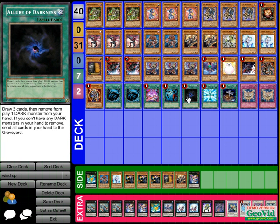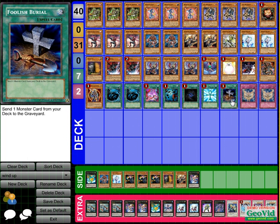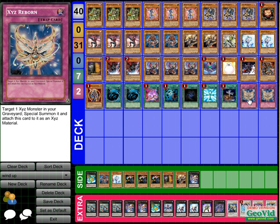Allure of Darkness is so live in here it's not even funny. You can go into Leviair whenever you please, remove with Envoy and Allure — those are the main ways I remove. Monster Reborn needs no explanation. Foolish Burial gets Hornet and Wind-Up Hunter into the grave. Without those two in the grave, your combos can't fully go off. XYZ Reborn lets me keep bringing out Zenmighty and continue dropping cards, or bring out any of my XYZ monsters.